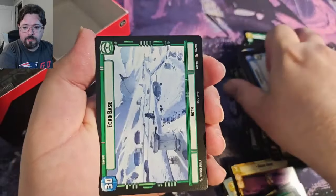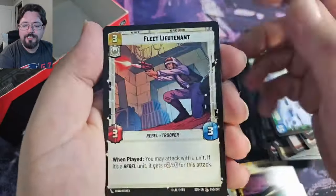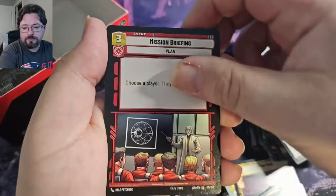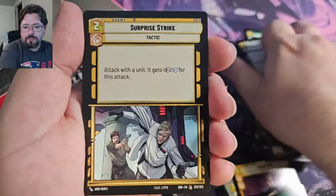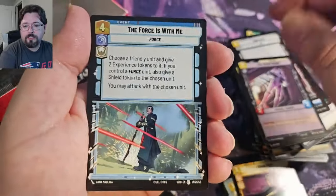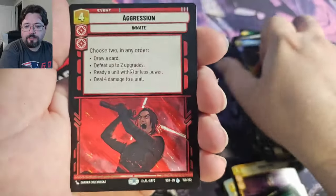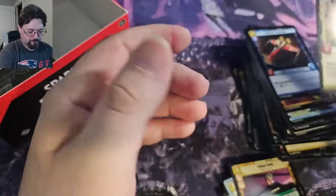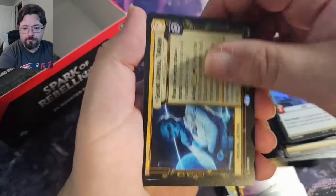Another Chewbacca, Echo. Rugged Survivors, Confiscate, Forces with Me, Outmaneuver, Distant Patrol, and a Legendary Aggression — very nice. Common Lawful Insurgent. Grand Admiral Thrawn — that's my first one of that. Let's keep going.